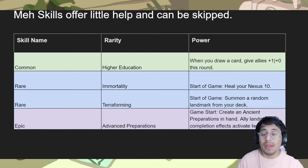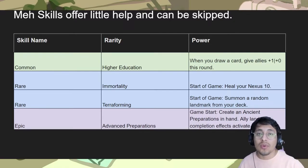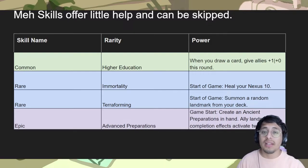Then we have the 'meh' skills — ones that offer little help and might be useful for some niche decks, but overall there are better abilities. For example, 'when you draw a card, give other allies +1/+0' is good for maybe Twisted Fate or pushing extra damage with Lurk, but outside of that it's not really that good. Meh skills aren't just common ones — there are actually a few epic ones that are meh.